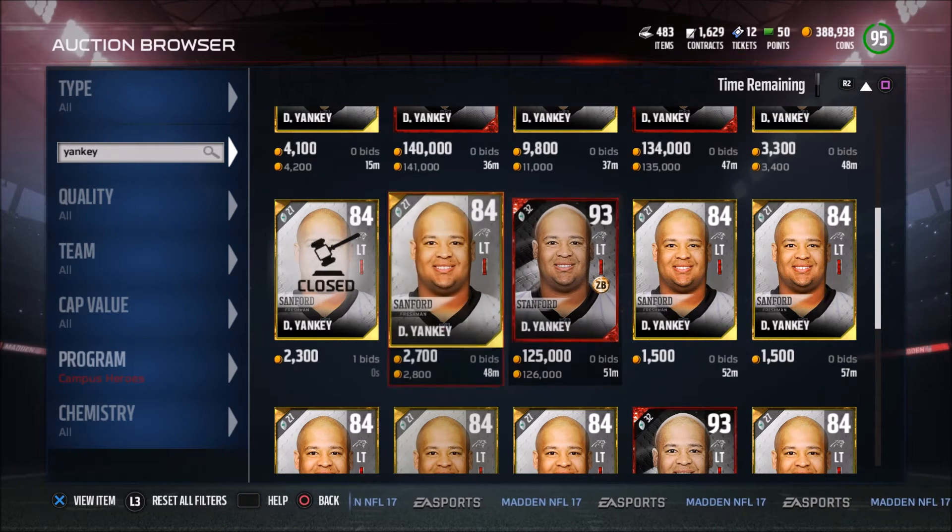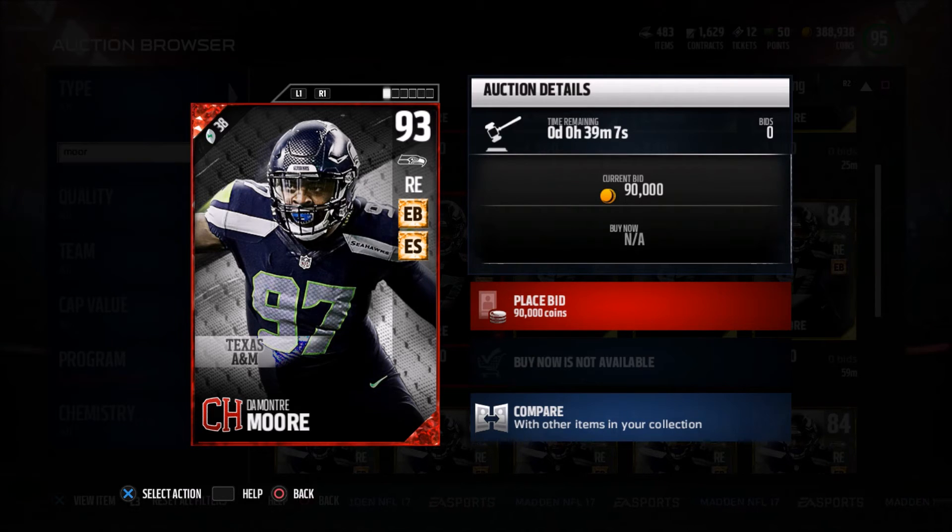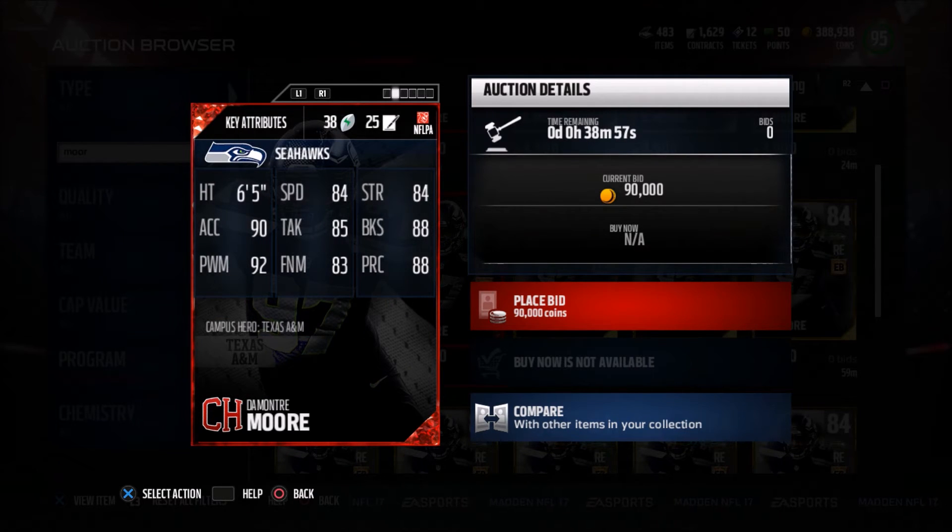Another card we got was Demontre Moore, a right end for the Seattle Seahawks. I know about Moore because he played pretty well for the Seahawks in the playoffs and late in the season, though I think he got arrested in the offseason. He's 6'5", 84 speed, 84 strength, 90 accel, 85 tackling, 88 block shed, 92 power move, 83 finesse move, and 88 play rec. He's pretty even everywhere — like the quintessential average pass rusher. Median speed, median tackle, okay block shed, pretty good power move, kind of okay finesse move.